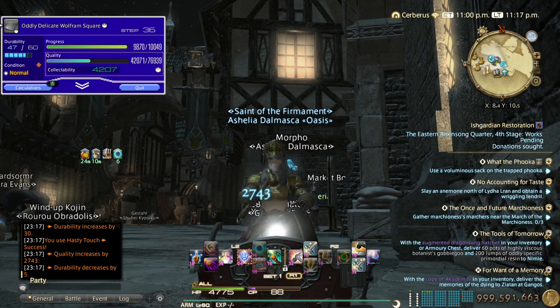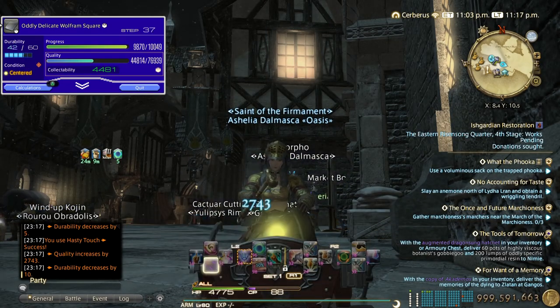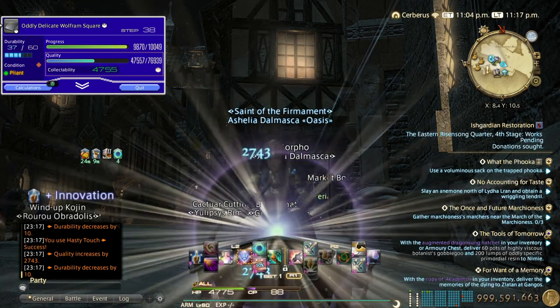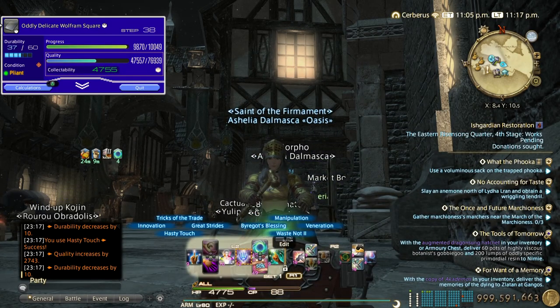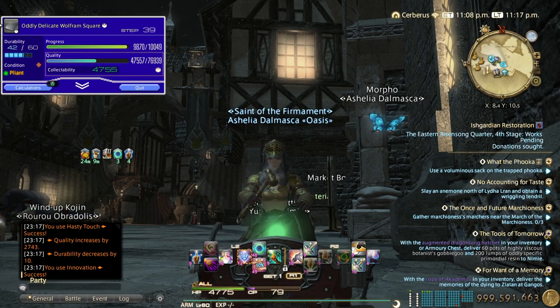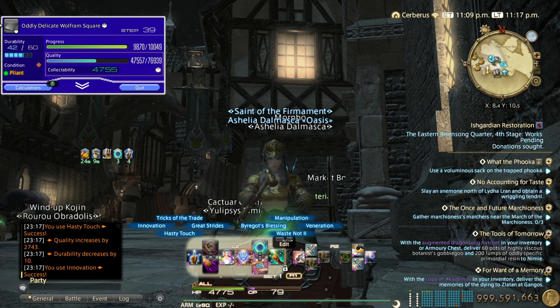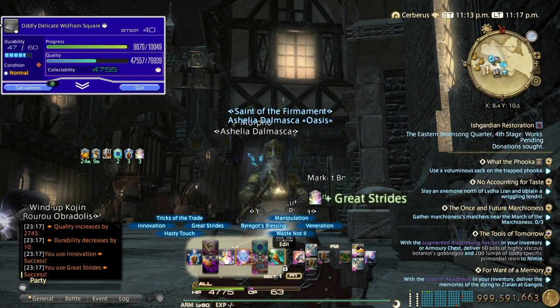For the finisher you need 74 CP, which is innovation, great strides, and byregot's blessing. Just do the calculations in your head. We got pliant so I may as well hit innovation here. At this point I've reached the 4500 mark so I can just do the finisher. Don't worry about hitting max collectability — you only need 6500, so as long as you hit that don't waste time trying to hit 100%, there's no point.